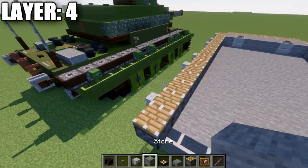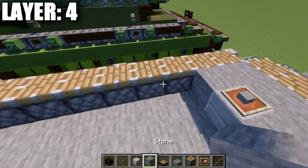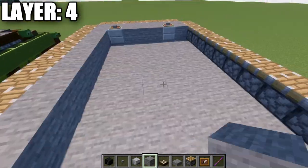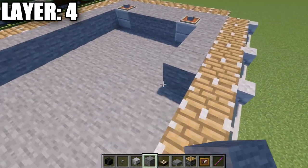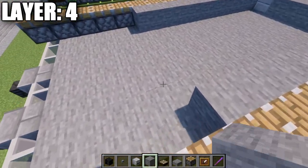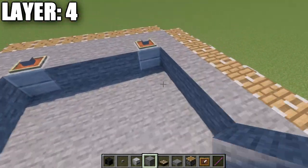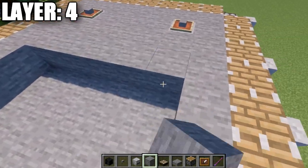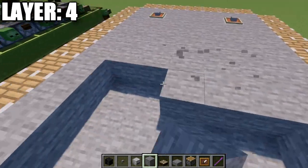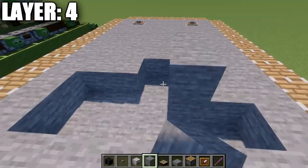Now go to the inside and place down nine stone blocks on each side. You can then fill the inside completely with stone. It's not completely necessary, but we'll fill it in for consistency with the build.